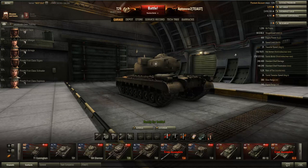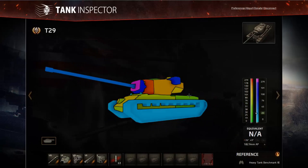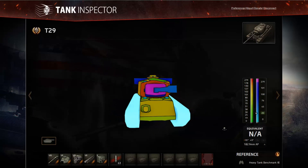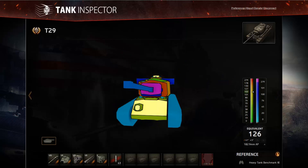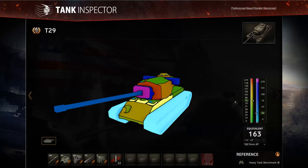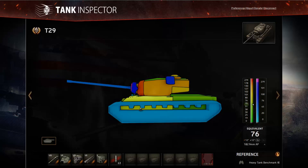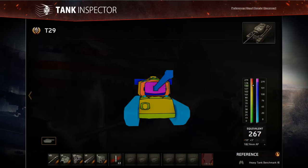Now for the armor — let's go to Tank Inspector because it's complex and interesting. The turret frontally is really strong. Mousing over shows you need up to 460mm of penetration to put a shell through the frontal turret armor — not even tier 10 tanks can usually penetrate it. This makes the T29 really good in hull-down positions, especially combined with great gun depression.